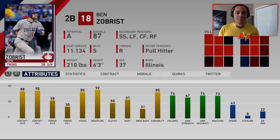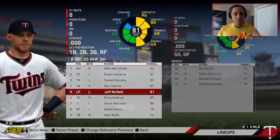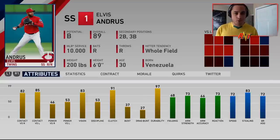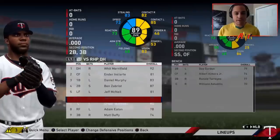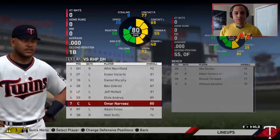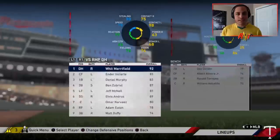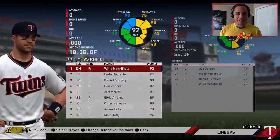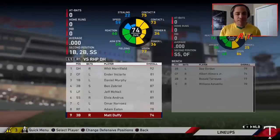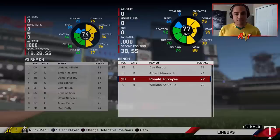Ben Zobrist is our option at second base — kind of a platoon player. Jeff McNeil is playing left field, another utility platoon stick. Elvis Andrews is our shortstop. For catcher I went Omar Narvaez; another option was Buster Posey, but I wasn't sure if we could afford him, especially since Minnesota isn't the wealthiest team. Adam Eaton is kind of an outfield player, and Matt Duffy is an infielder we can get involved.